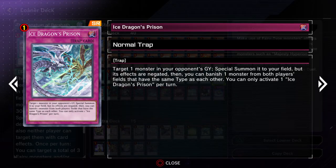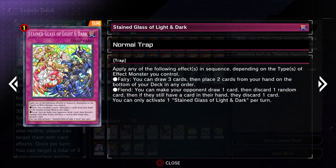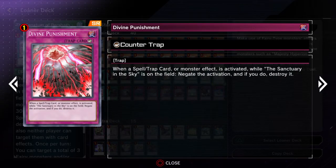Cards that negate effects are really good. And then Nightmare Dragon's Prison — another really generic trap card that can either help get you a little bit of advantage by having an extra monster on your field, or mostly it's used for disrupting your opponent — basically removing two of their threats, one from their graveyard and one from their field. And then Stained Glass of Light and Dark can help get you more cards — it's basically card draw.